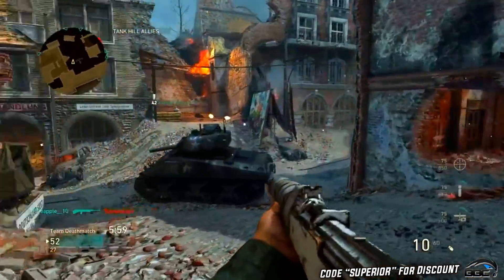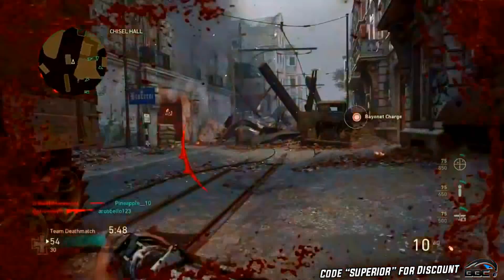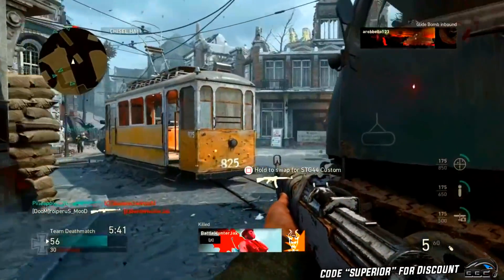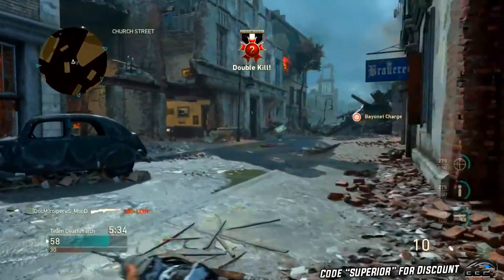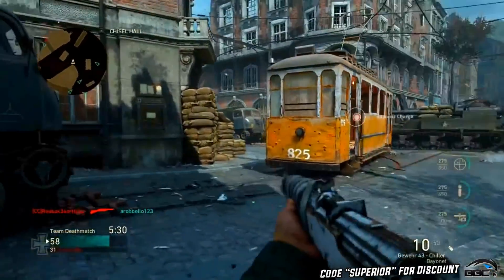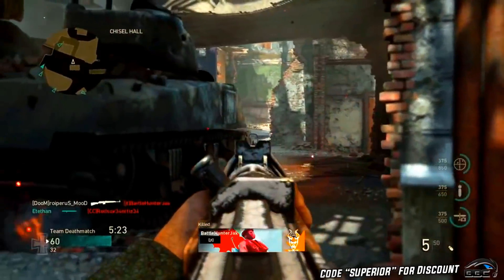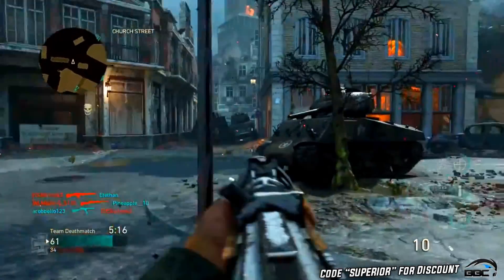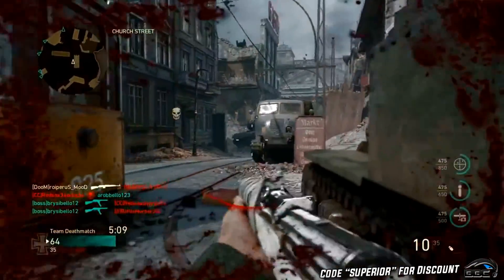Something that makes this class setup even better for me is I have a Battle Beaver controller. One of its features is called smart triggers, which basically removes the entire dead zone on your trigger. Instead of pulling through the long range of motion on a traditional Xbox One or PS4 controller, it's just one little tap. This lets you shoot way more shots way faster and can literally make the G43 feel like an automatic weapon.